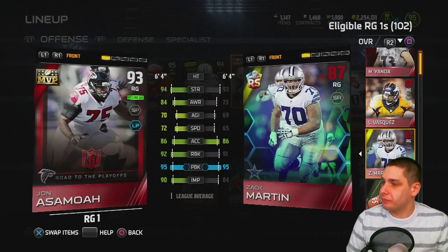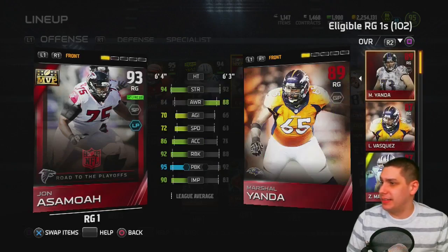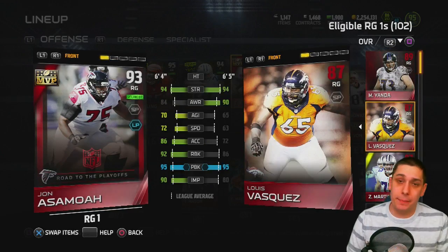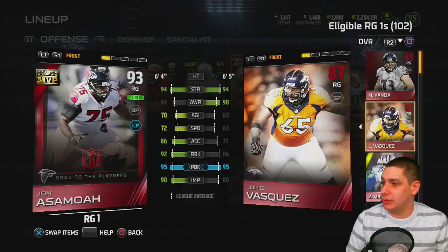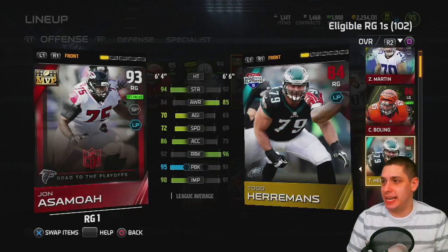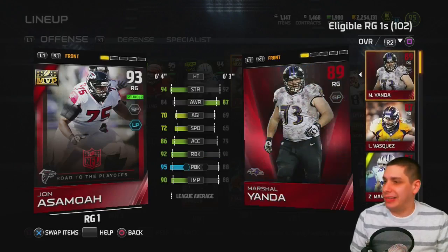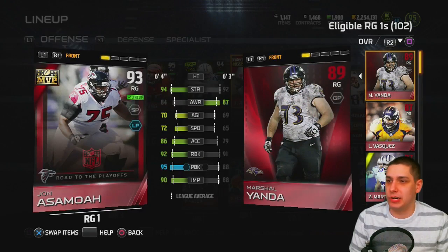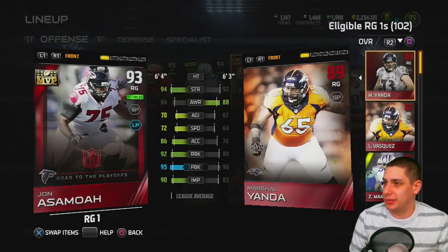I still have a couple of items to get rid of — the Marshall Yanda, the Luis Vasquez. I might end up doing some 150s today with those types of cards, so stop by the stream if you're interested in getting any of those items. Not the super expensive stuff, but I'm definitely willing to drop off some of these cards for you guys if you're interested on stream.